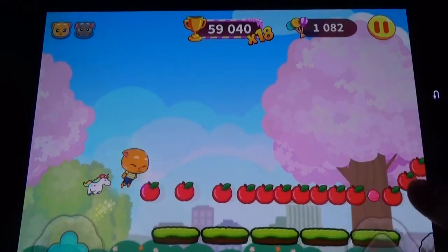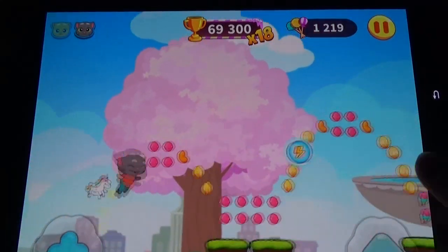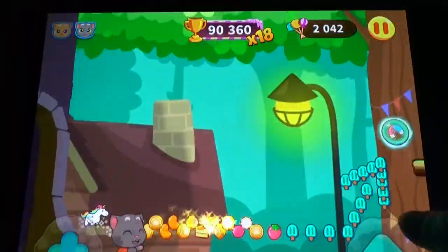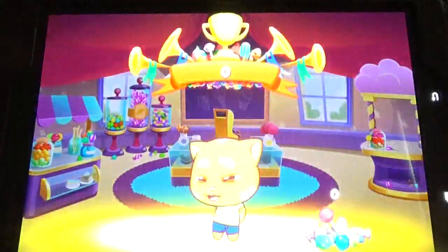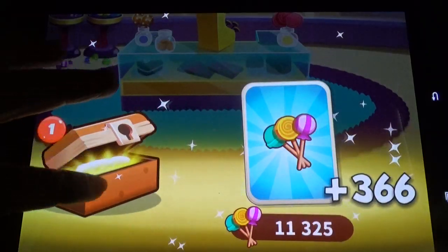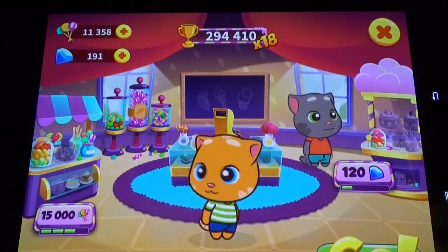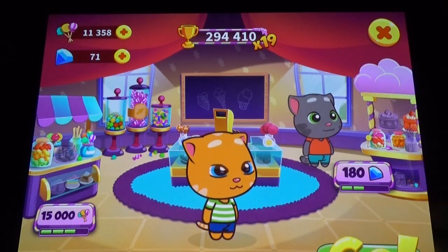These days there are candy stores and other new options. Tom becomes like a superhero with superpowers. You select one character and they give the other. With candies and diamonds you have to build. That's about Talking Tom Candy Run.